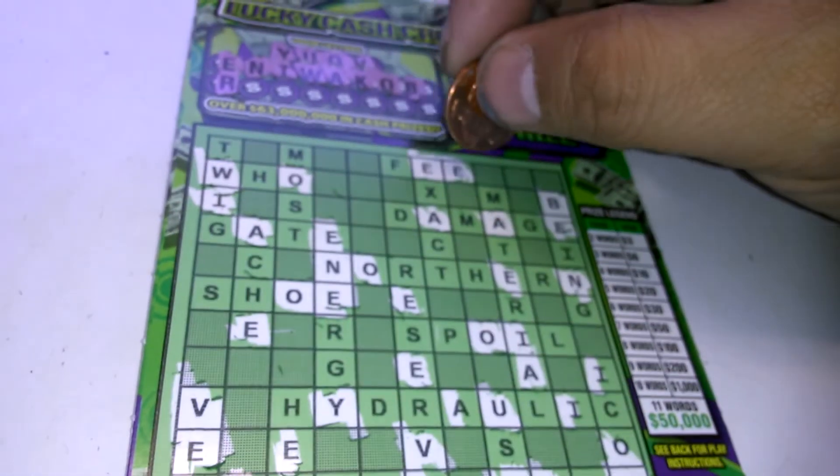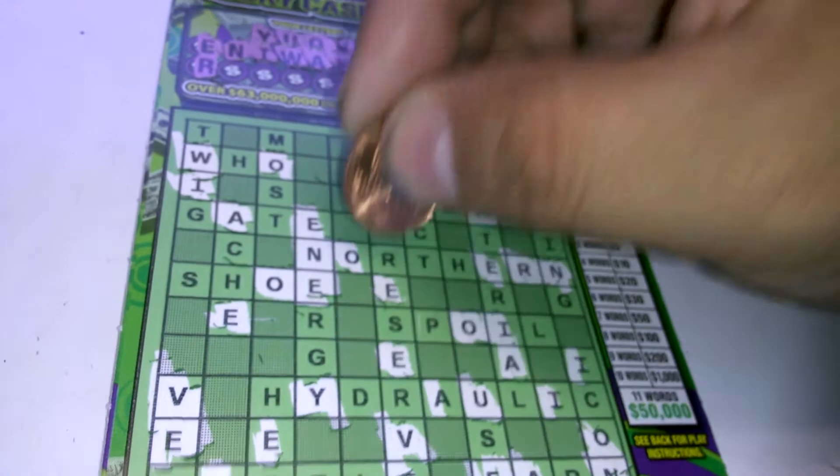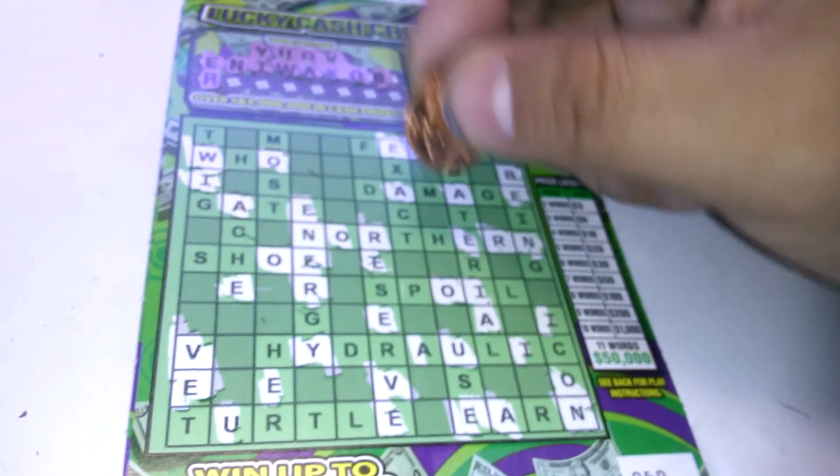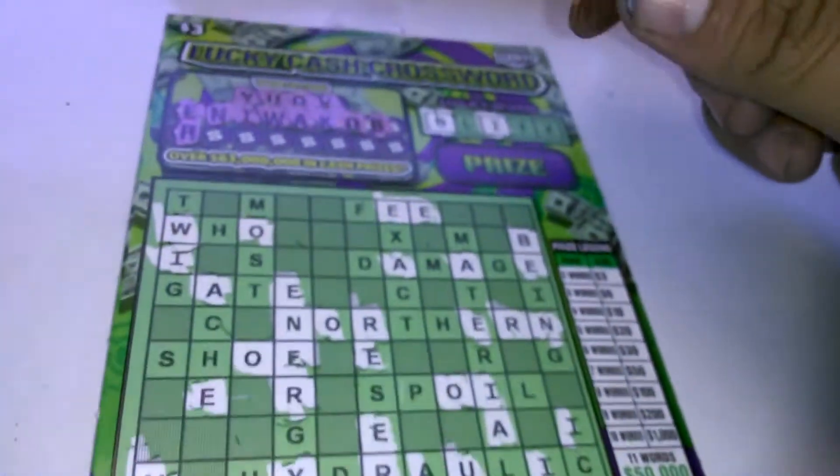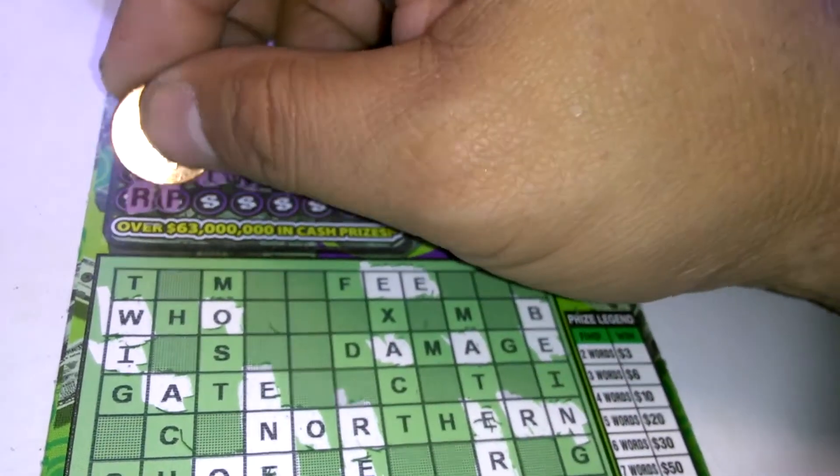Letter R — we've got one R, two Rs, three Rs, four Rs, five Rs, and six Rs. We've got the word earn. Let's see if we can get another R right there, or let's see if we can get something else.